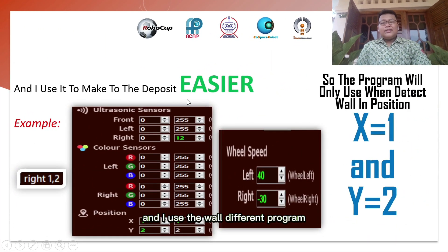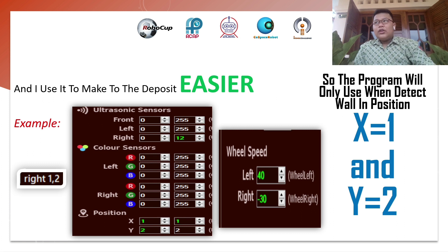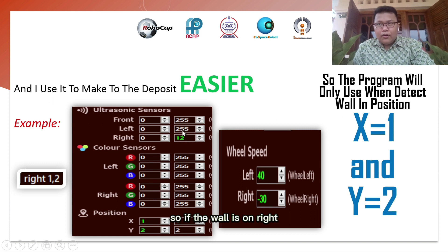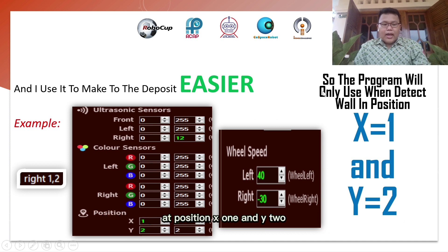I use a wall-specific program to make depositing easier. For example, if the wall is on the right with a distance of 12, in position X1 and Y2, the robot will turn right at a set speed — and that program will only run and apply in position X1 and Y2.